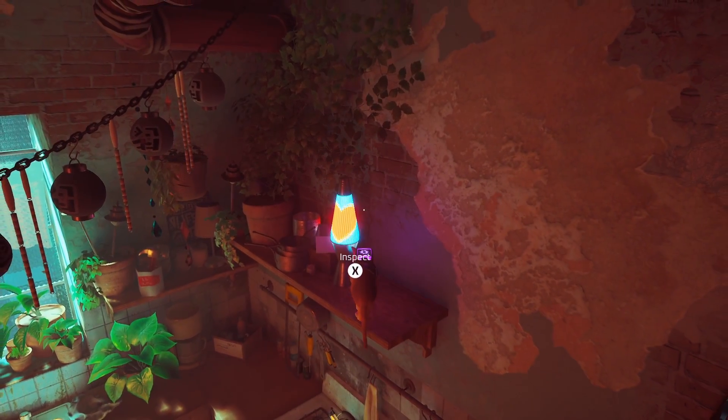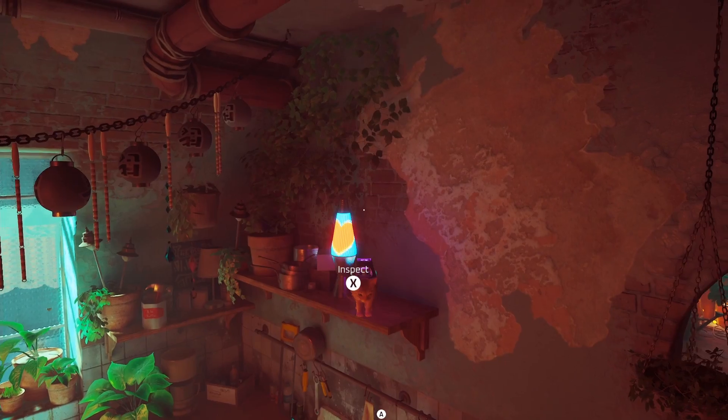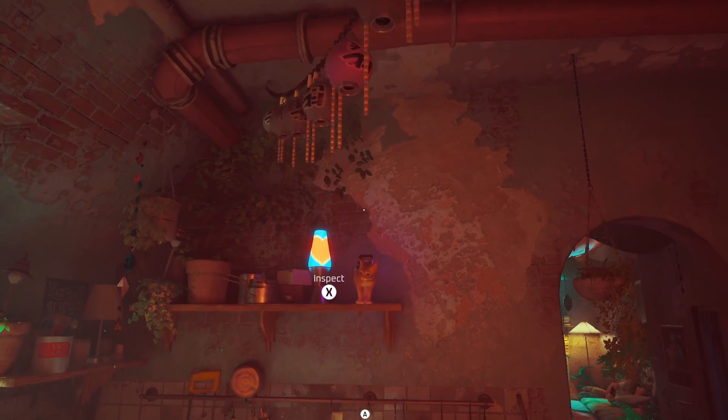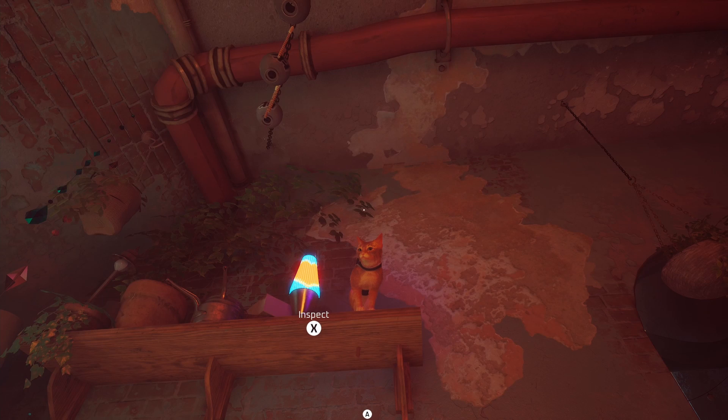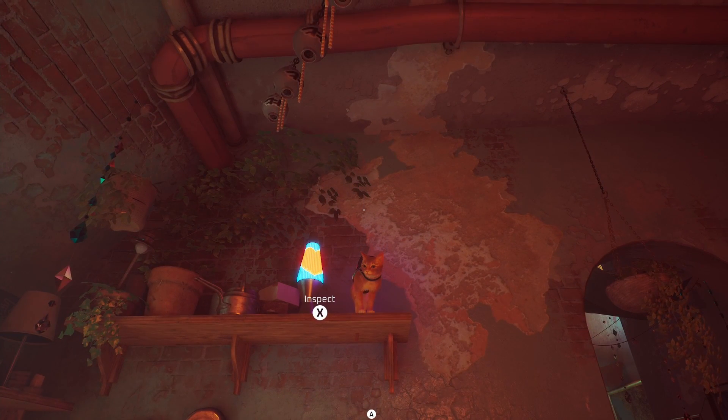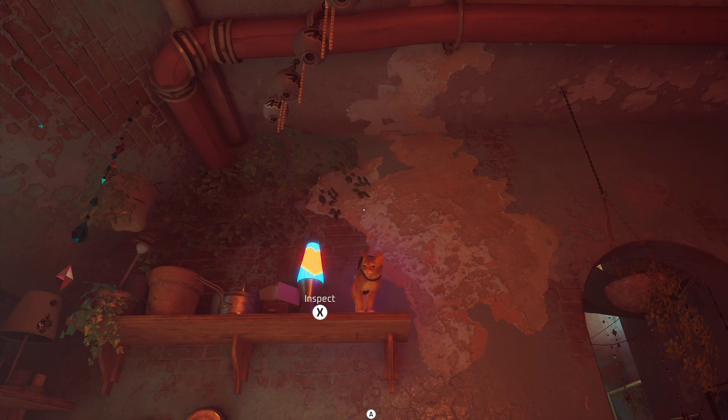It's this lava lamp. You inspect that and that'll be the fourth one. Then B12 will tell you that she's with Blaze and you need to come to the nightclub. That is how to solve Clementine's note — those are the four objects you need to interact with in order.